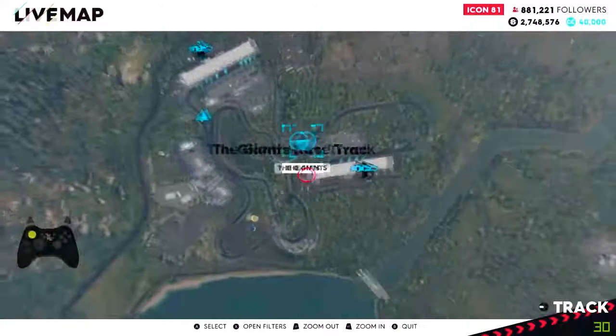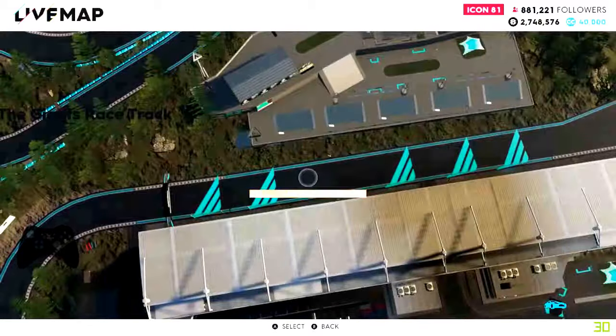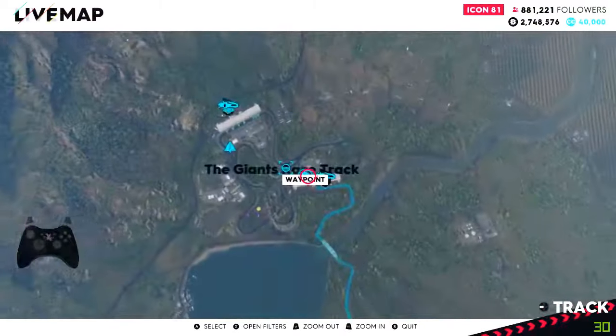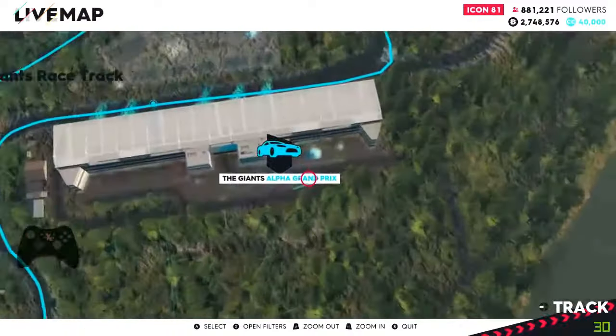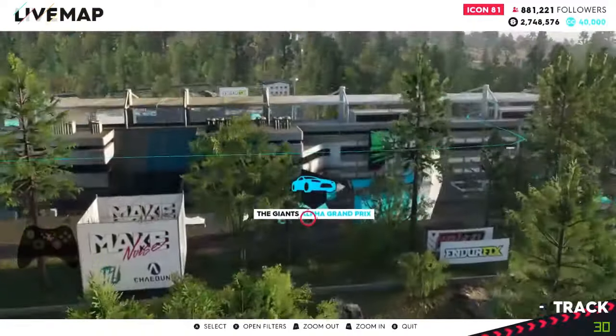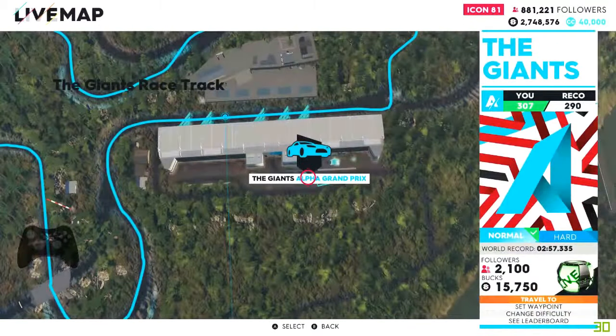Place a waypoint along the start finish line. The best spawn point I found is the Giants Alpha Grand Prix, just here — we will spawn there.